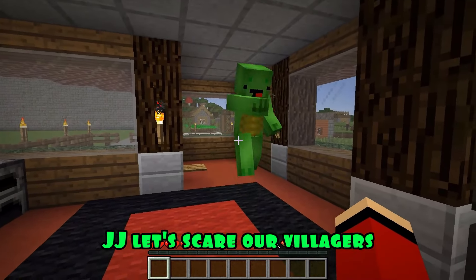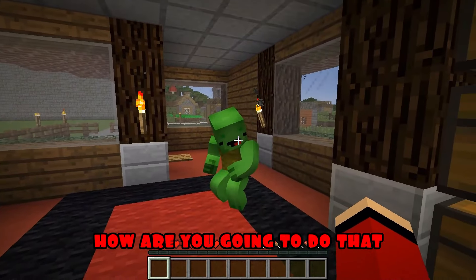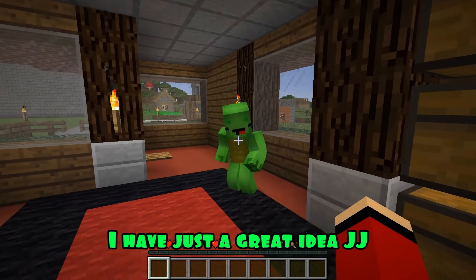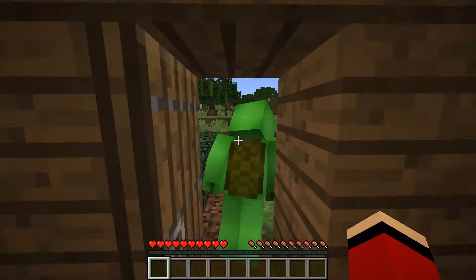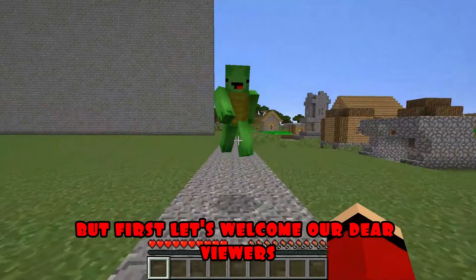JJ, let's scare our villagers. How are you going to do that? I have just a great idea, JJ. Let's build a house head today. Wow, Mikey, the idea is really great. Okay, I agree. But first, let's welcome our dear viewers.